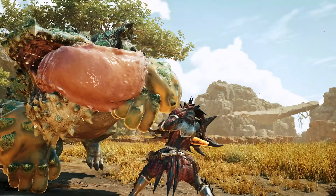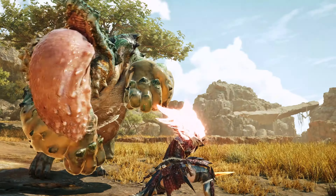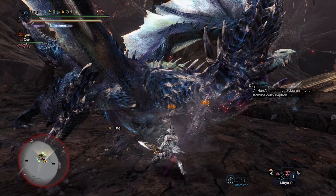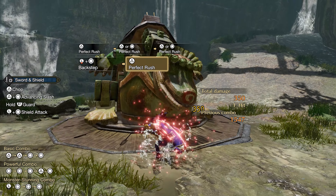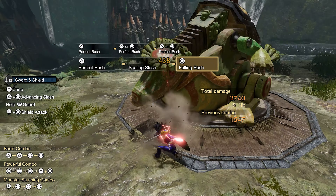Coming back to Perfect Rush, we got a quick glimpse of it right at the start of the video and some more a little bit before the end, but we didn't have the chance to see the finisher. If you remember, the Perfect Rush finisher in World had a super strong attack that used to launch you away, but in Rise they changed it to have 3 different variations, and all of them can loop into Backhop for another Perfect Rush or pretty much any other attack you desire.